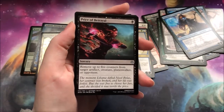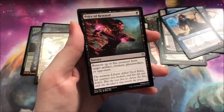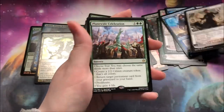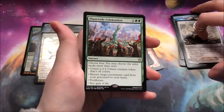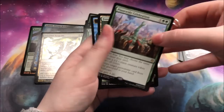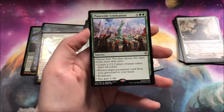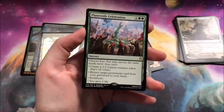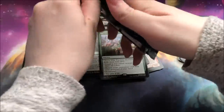Price of Betrayal — this is a card that I have seen played very consistently lately, and it's such a good card, very solid. And a Teo and a Planewide Celebration. I actually pulled this as my date-stamped card that was not the Planeswalker. It's really pretty in foil. It's not a card I plan on using consistently, but it's a very nice art. I'm a sucker for artwork — if something has a pretty art, I will find a way to build around it.